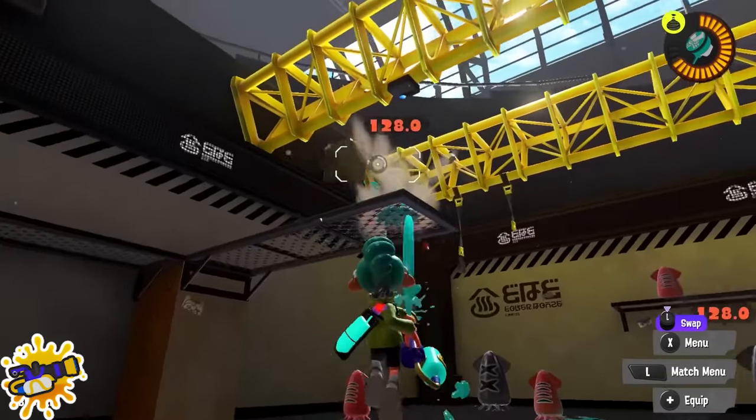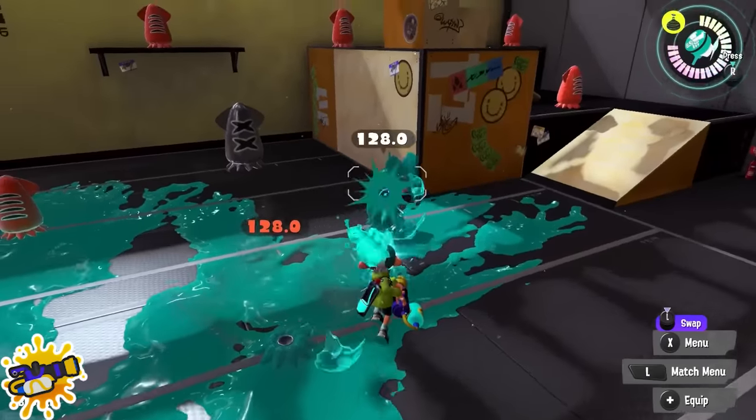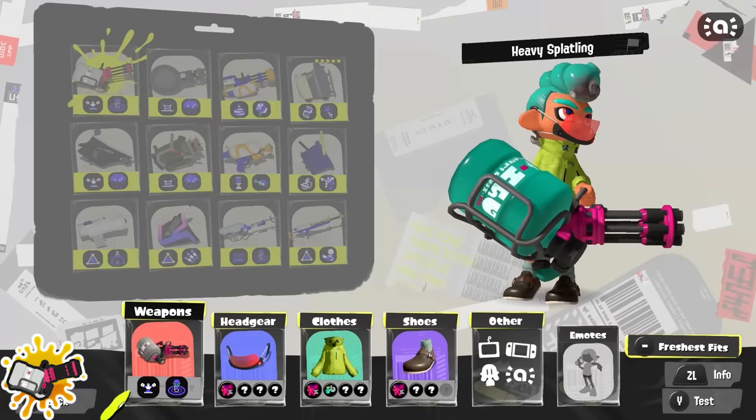Mini Splatling players: take advantage of jumping more while you're firing. This weapon actually has really good jump height compared to the other Splatlings, so it's quite useful for that situation.